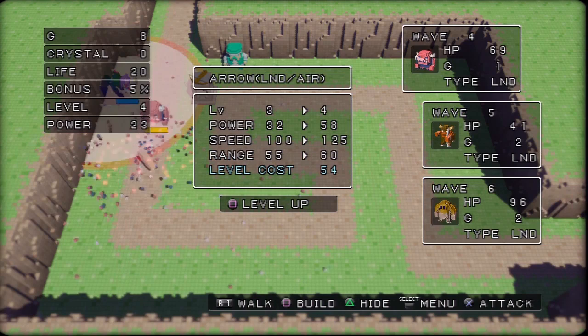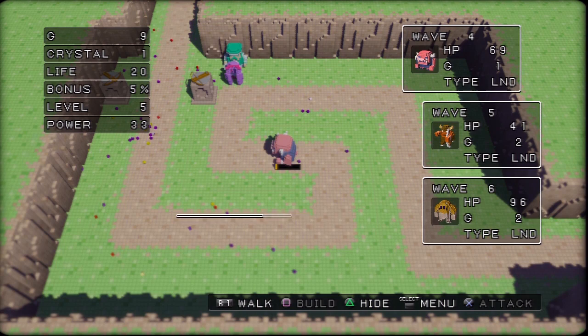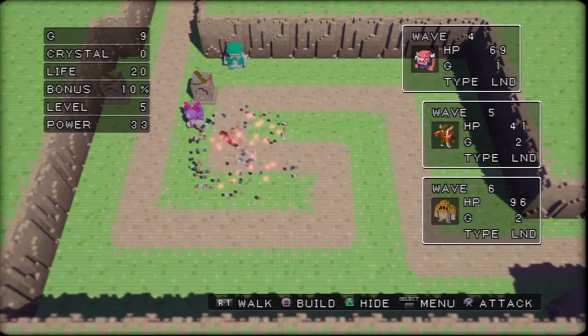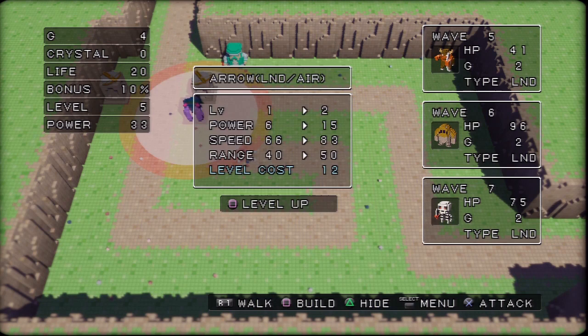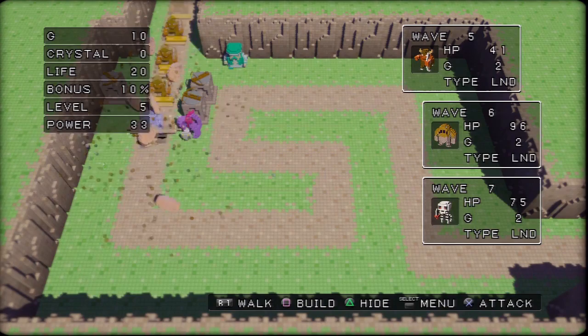I will say from the strategy I found, I do believe they missed a step. Every few waves, a black knight will come through — he's quite a bit tougher than the others, but he drops a crystal. You can use that crystal to go talk to the merchant up here and buy various new towers. You can also buy a bonus up, which means I now get 10% of my bonus back. For the most part, I'm going to be buying bonus ups — I don't need that many new towers. In fact, I only buy one new tower in this entire thing.